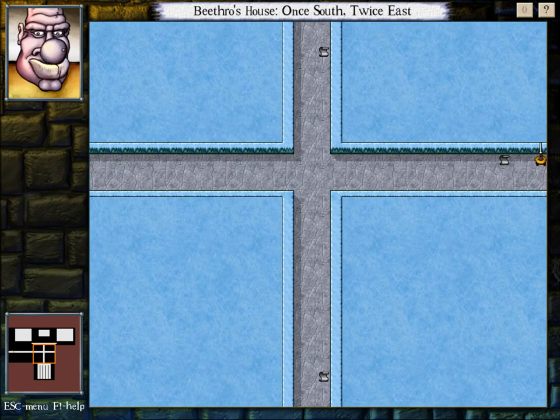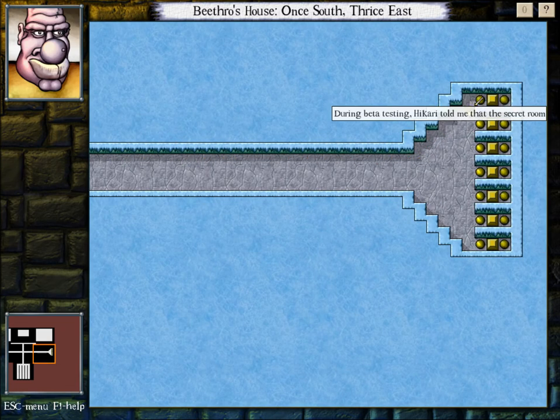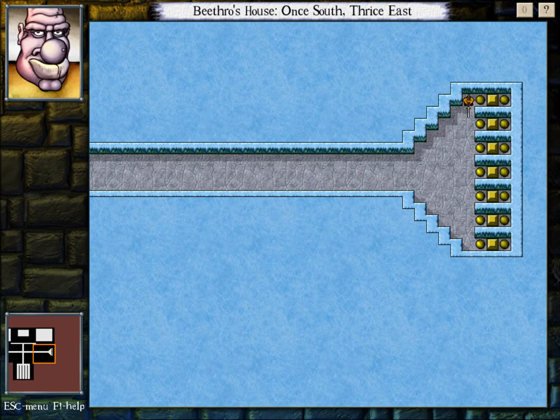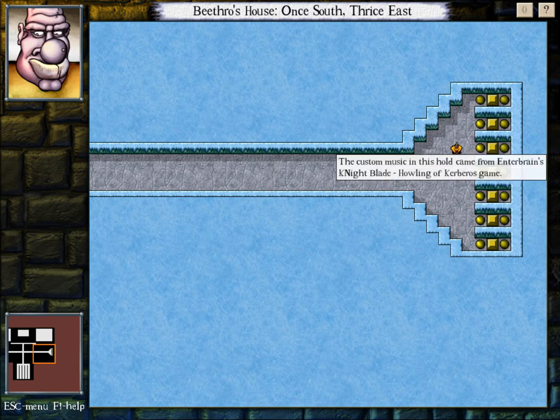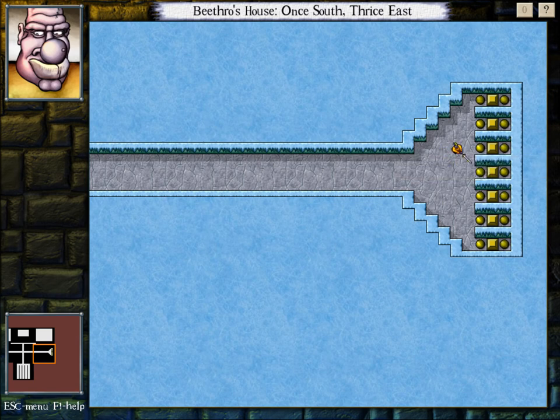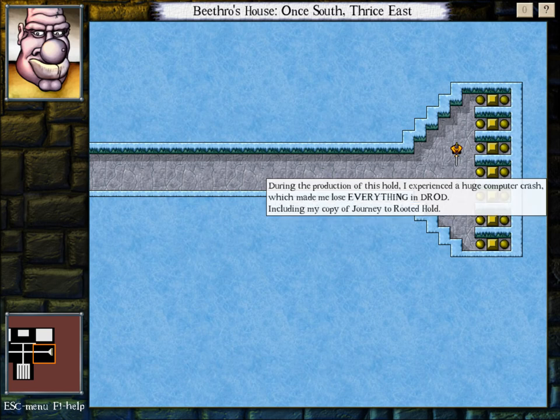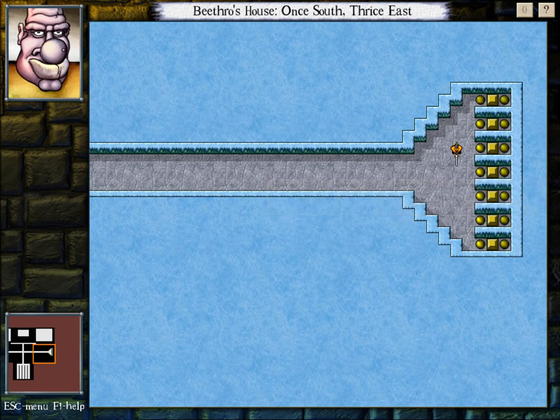Let's see some facts. What do you got for me? During beta testing, Hikari told me that the secret room with Fubi the Kamikaze Watermelon made him laugh so much that soda squirted out of his nose onto the keyboard. Interesting. First floor, one east, and the boat interior originally had no spiders. The custom music in this hold came from Enterbrain's Nightblade Howling of the Kerberos game — that sounds copyrighted! During the production of this hold, I experienced a huge computer crash which made me lose everything in DROD, including my copy of Journey to Rooted Hold. Ouch, that's painful.